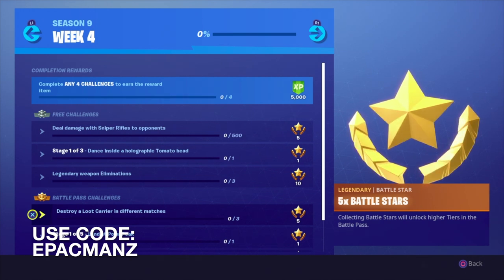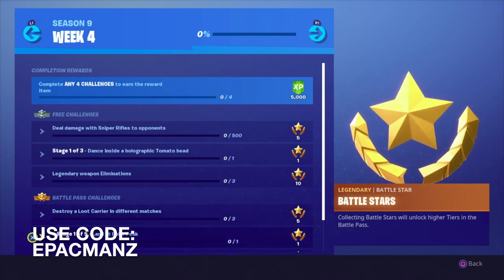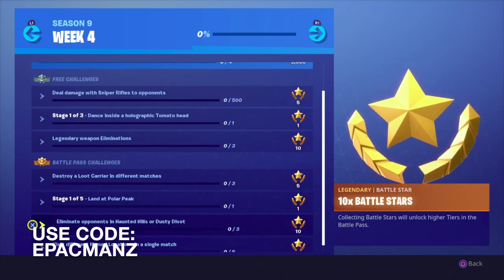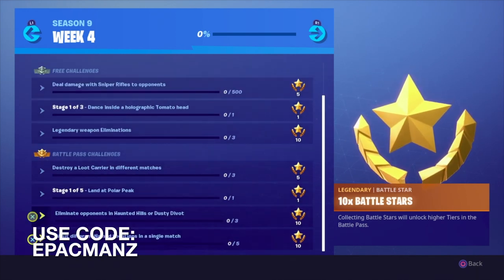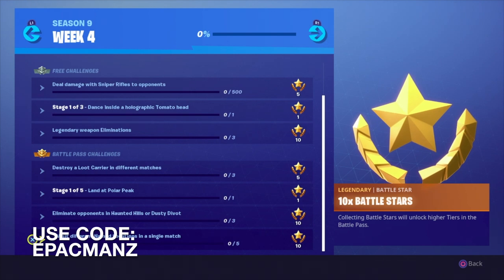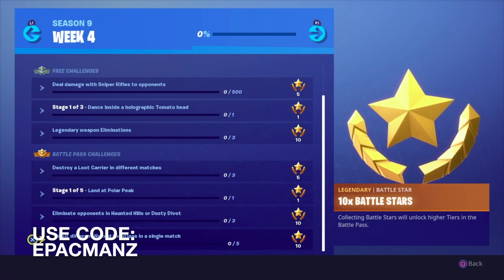Then Destroy a Loot Carrier in different matches — we have to do three of those. Stage 1 of 5: Land at Polar Peak. Then we have to Eliminate Opponents in Haunted Hills or Dusty Divot. And then we have to Visit five different Named Locations in a single match. Pretty easy challenges this week.